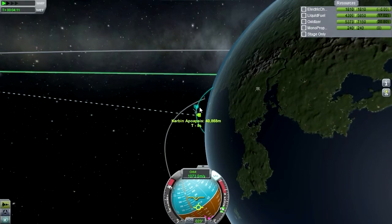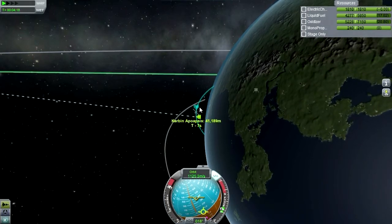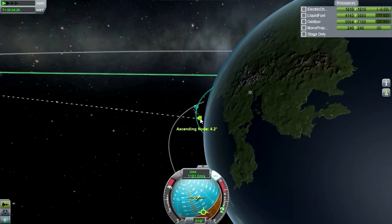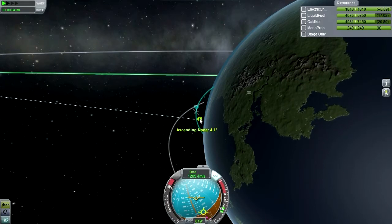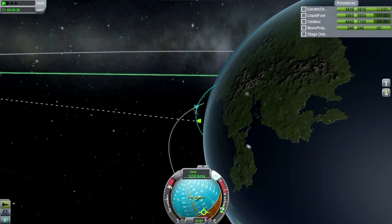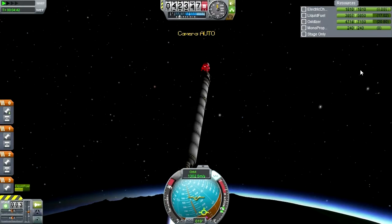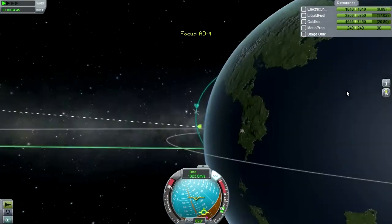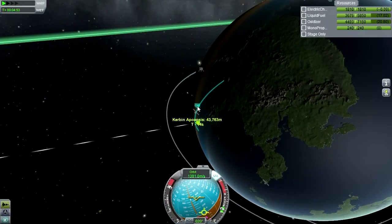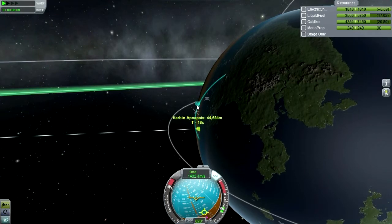We're approaching apoapsis too quickly, so I've got to tilt up. This rocket has this problem at this stage. Still keeping an eye on the ascending node here. Unfortunately we can't get a display for it. KSP should have a configurable display option — why not, right? People who are new to the game don't have to worry about it, but just a little thing in the display where you can decide what it shows you would not be a big problem.